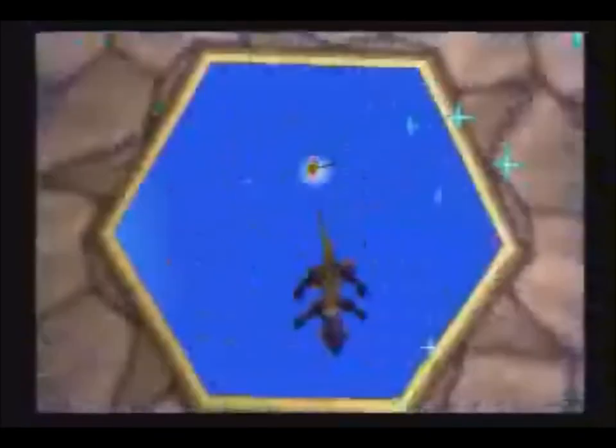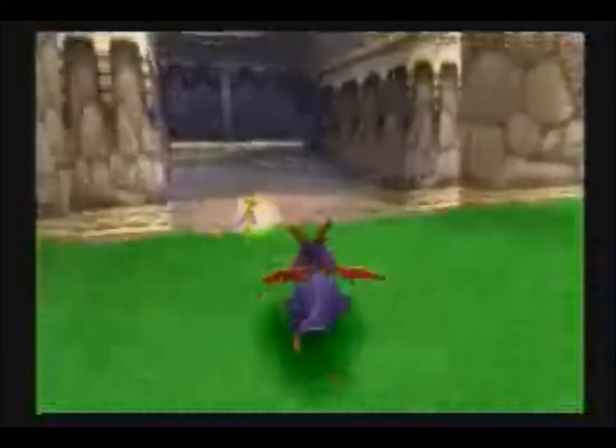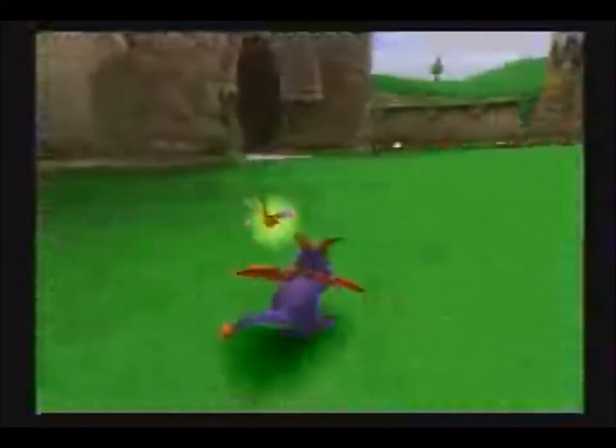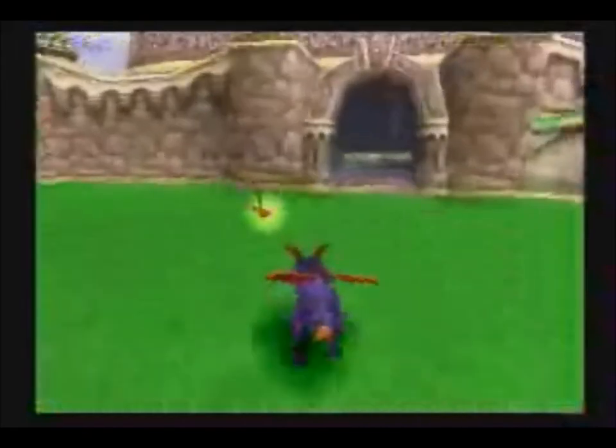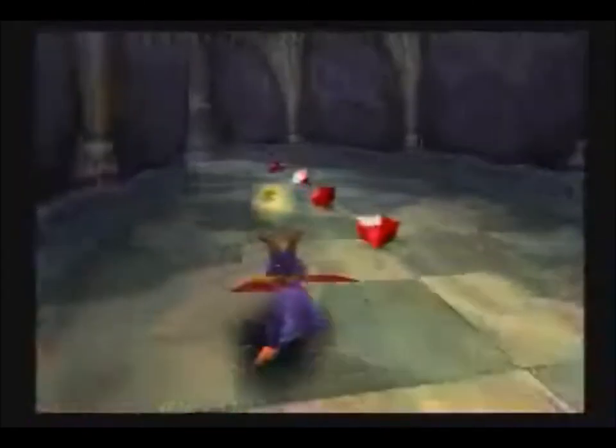What I said earlier about Sparks being the health meter — basically when he's gold like this, I have full health. When he is light blue, I've been hit once. When he is green, I've been hit twice. And then he'll go away. Once he goes away, one hit and I'm dead. That's a little unfortunate.